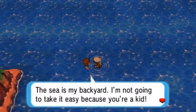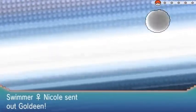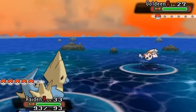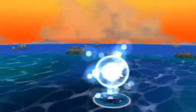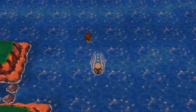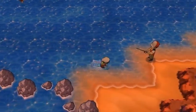Here we are on Route 106 — a trainer says 'it's my backyard, I'm not going to take it easy just because you're a kid.' Nicole wants to battle and she comes with her Goldeen. Raiden uses Discharge — a very strong move, destroying with Discharge. Desert Storm grows to level 27 — that's a Pokémon I didn't want to evolve off-screen since I plan to use it on-screen.